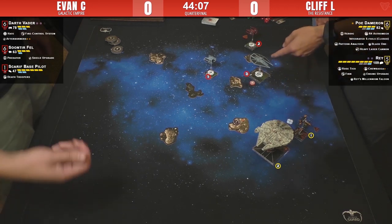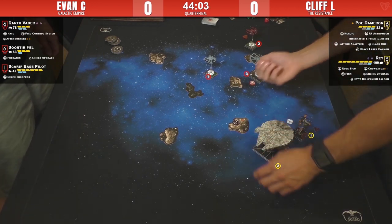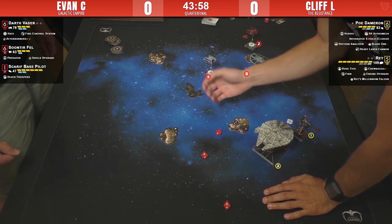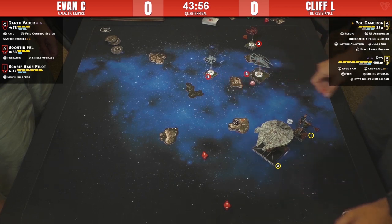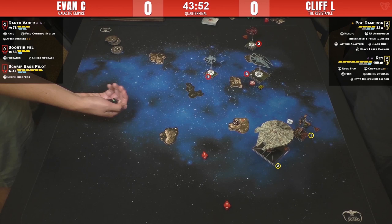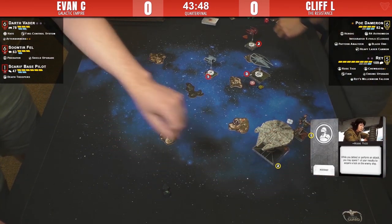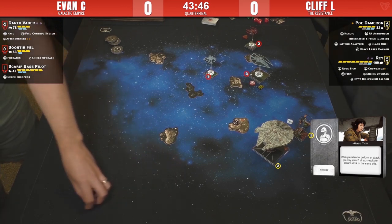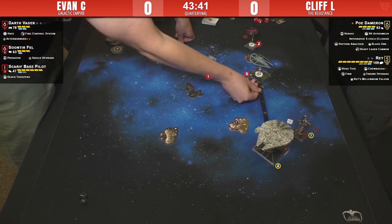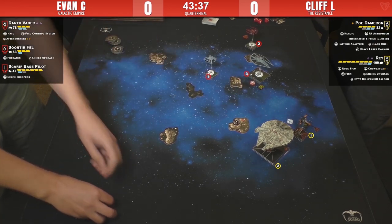Rey cannot spend her force to modify blanks with this shot — that's only for the front arc. She gets two dice — spends and acquires the lock. This is why Rose is so great: it's so easy to get target locks. Scarif takes one damage. A lot of Cliff's behavior has been dictated by that Scarif Base Pilot and Death Troopers.